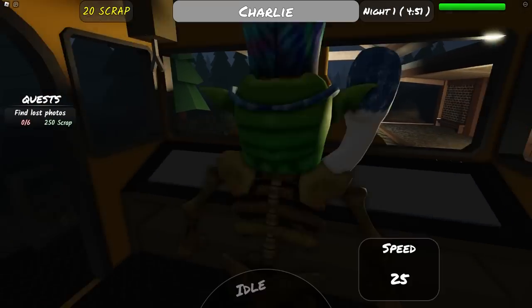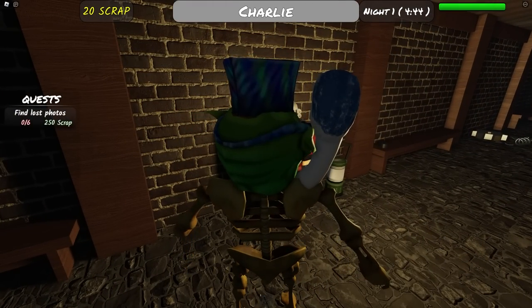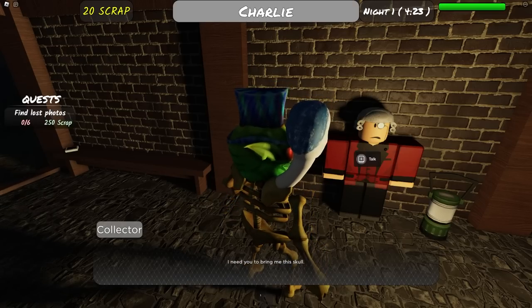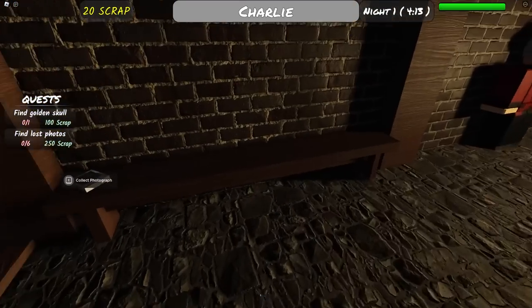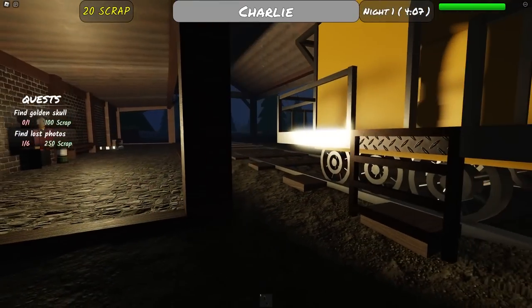Stop the train — there's someone new here. He looks like a president. He wants me to find an artifact: a golden skull down by the shore in a cave right by the water. Find the golden skull — that's quest two. I don't think there's a map. Oh, our first photograph! We need this — one down, five more to go. There's some scrap over there too.